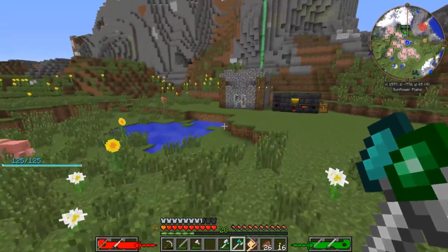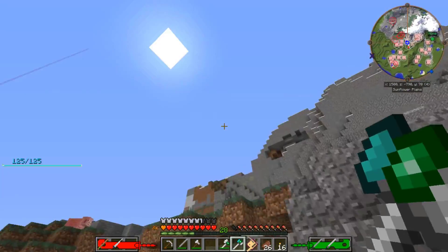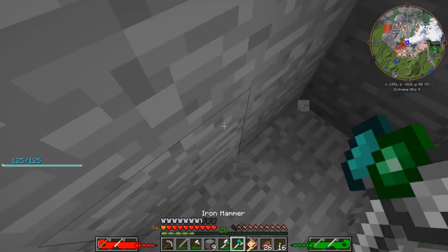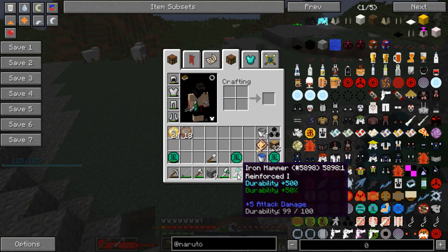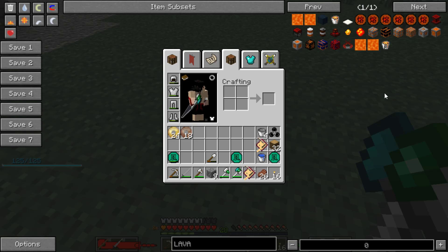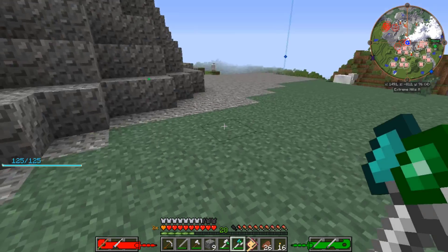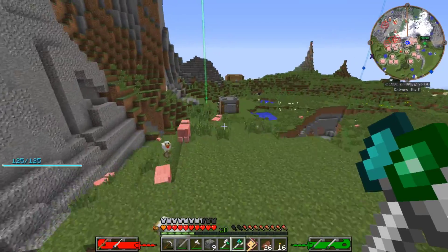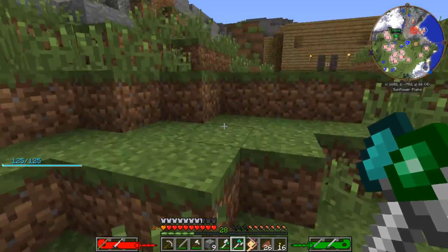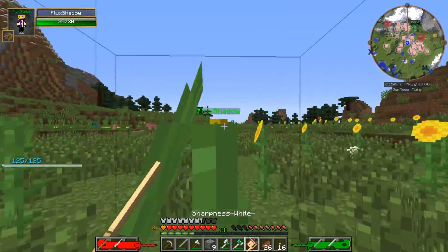Now we've got the tools, things will be way easier — the lumber axe can break trees down, and the hammer can break three-by-three bits of stone, which is immensely useful. It's not perfect yet though; we still need to improve the hammer. We can merge it with a lava crystal to get auto-smelt, which is really handy. I don't have any way of getting a blaze rod other than going to the Nether.